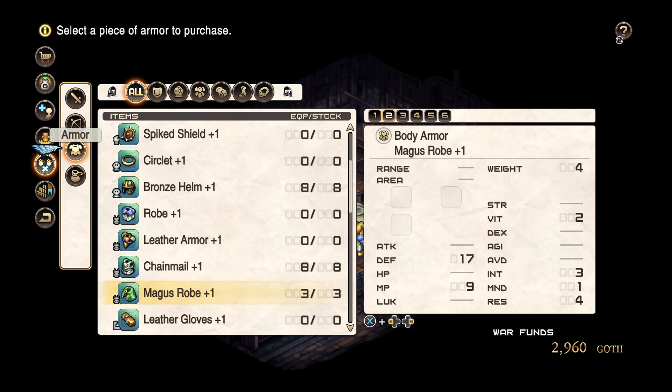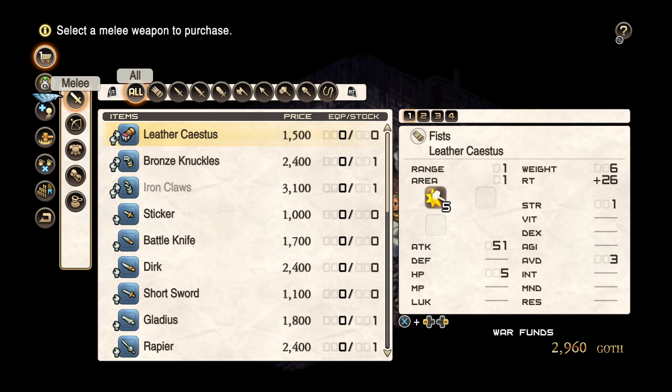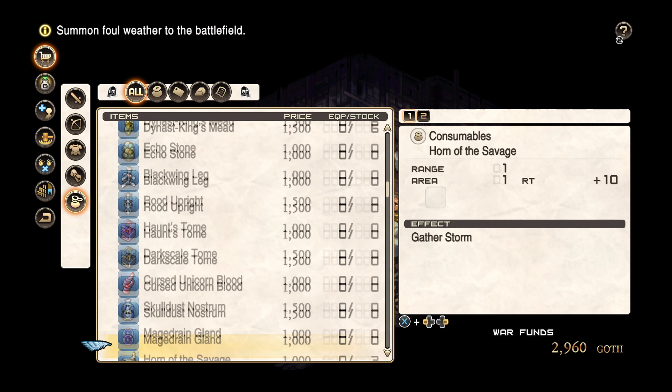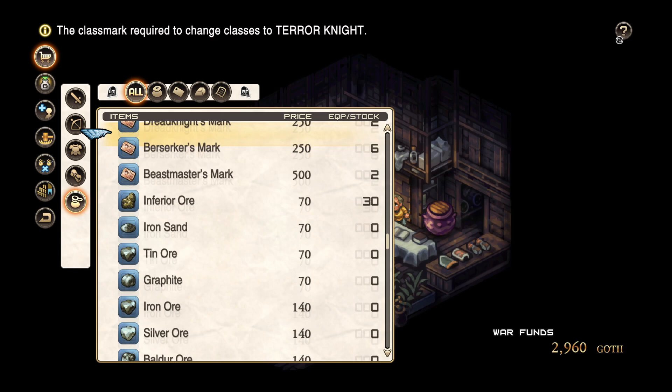Another thing I've been considering is that for a lot of my characters, MP is an issue. For melee characters, they don't have Meditate to restore MP faster, so it could be useful at the beginning of a fight to use those mana leaf items — the ones enemies take at the start of every fight. If the AI is doing it, it's usually a good idea for me to look into doing that. Once I get some more money, I'll be doing that.